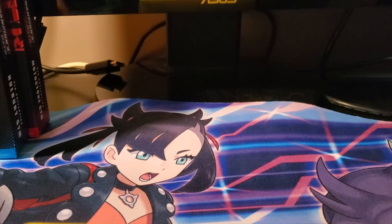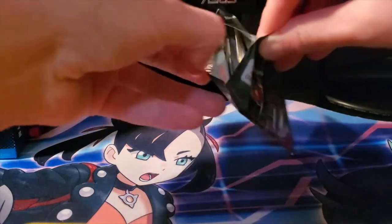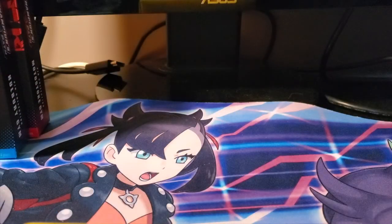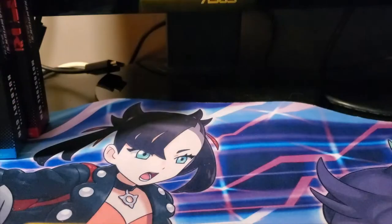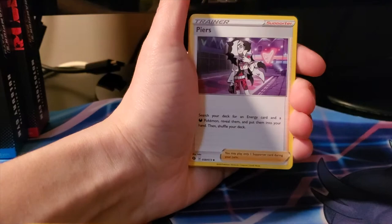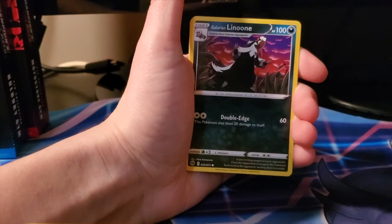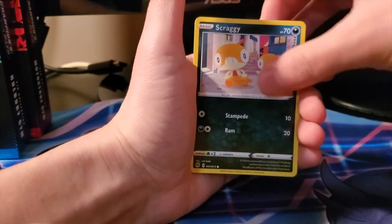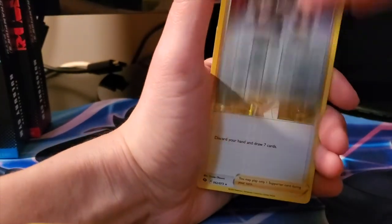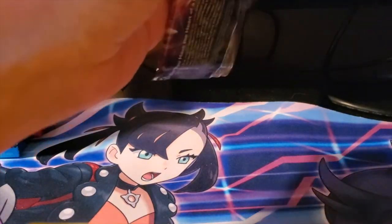Actually needed that Machamp, so that's pretty awesome. You do it with a little bit of power. We got Steel Energy, Piers, Malamar, Sharpedo, Pokeball, Doonoon, Tenta, Saw Blue, Scraggy, reverse Team Yell Grunt, and a holo Professor's Research. I don't think I have the Team Yell Grunt either, so that's a nice addition.